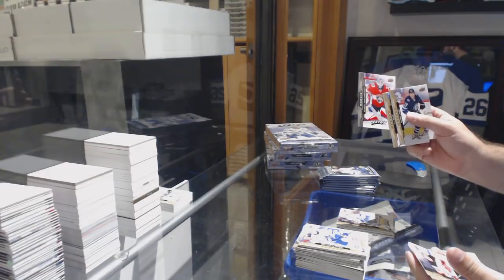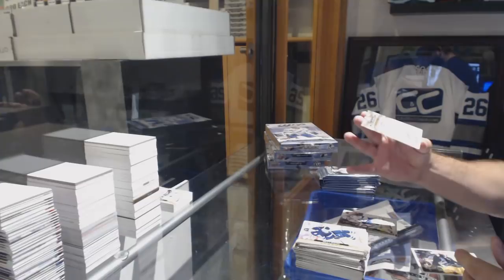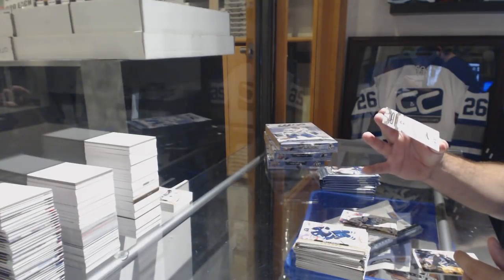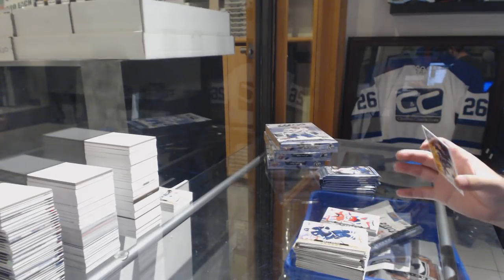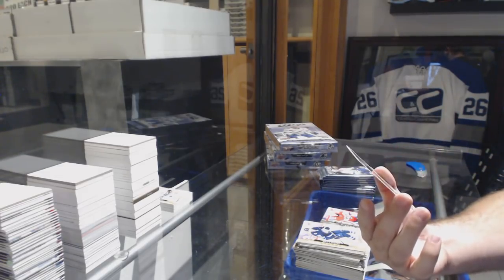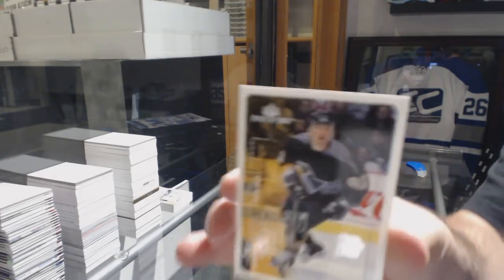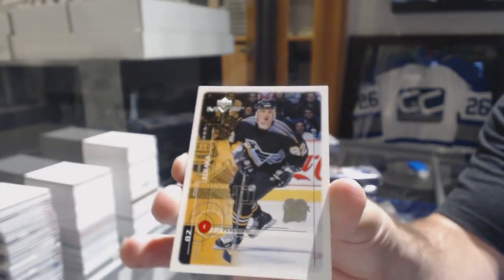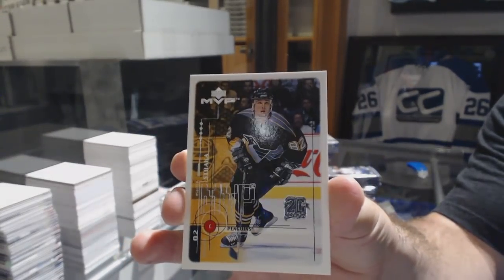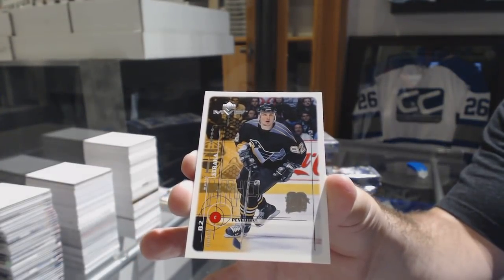We've got a Samuel Montembeault — I am going to butcher that name. Montembeault. And we've got another 20th anniversary, number 220 for the Penguins — Martin Straka. I'm confident that's not going to be the case hit. Martin Straka, number 220.